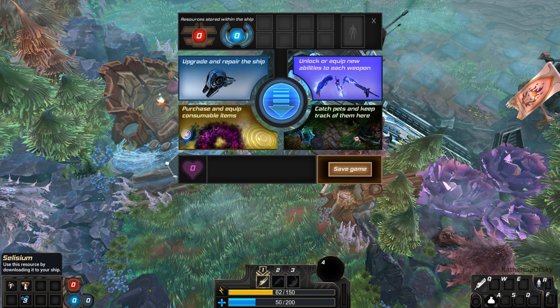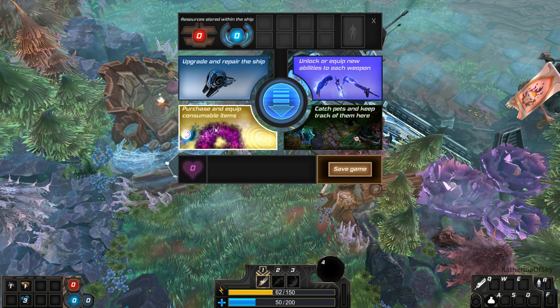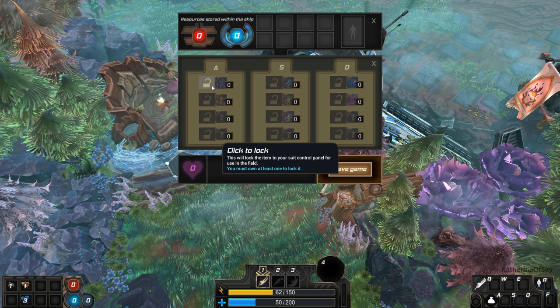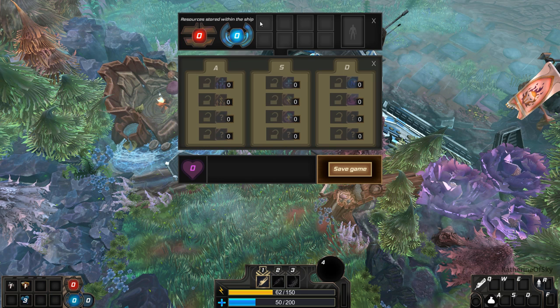Downloading things to the ship — how do you download things to your ship? Catch pets. I want to catch pets. Purchase consumable items. There's a Juvenation Field: creates a small area that will increase your health over time. That sounds tasty. I can't buy one though.